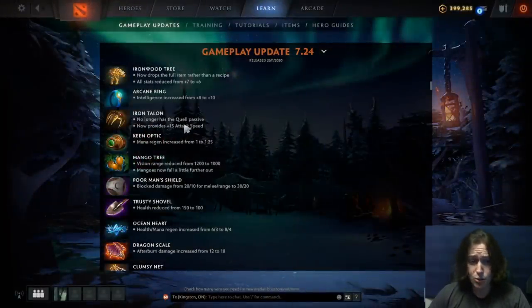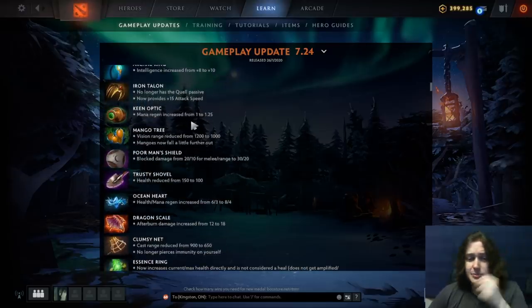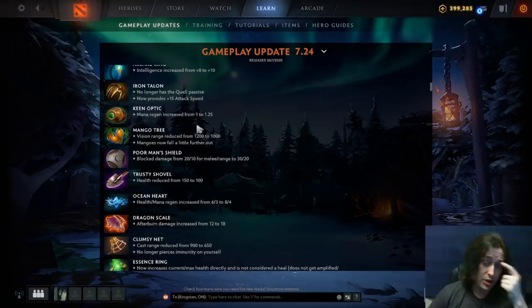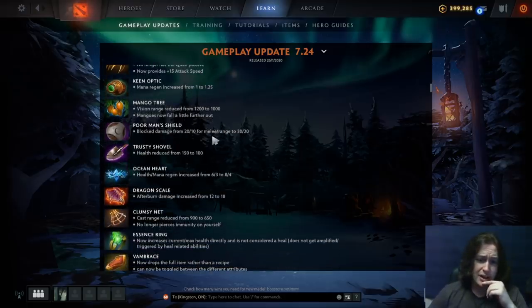Iron Talon no longer has the quell passive, but gives 15 attack speed — making it better for fighting and a little less good for killing creeps. Keen Optic mana regen has been increased, which is surprising because it's already a quite good item for supports specifically. Mango Tree vision has been reduced and mangoes now fall a little farther out, making it obvious there's a mango tree in the trees. Poorman's Shield damage block has been increased even for ranged heroes — 20 block for ranged, which is surprising. Half the heroes in the game are ranged, so if you get this with ranged AGI cores it does feel really good.